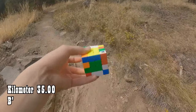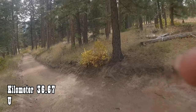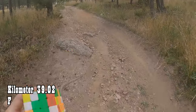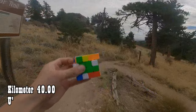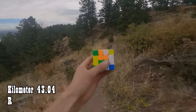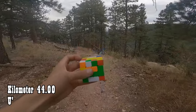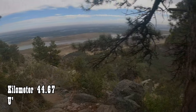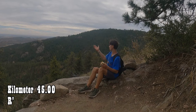35 kilometers: B prime. 36 kilometers: U. Which way should I go? I pick this way. 37 kilometers: L2. 38 kilometers: B. 39 kilometers: F. Wow, I am high up here. 40 kilometers: U prime. 41 kilometers: F prime. 42 kilometers: UW. 43 kilometers: R. I just can't stop looking at that amazing view, even though it's cloudy. 44 kilometers: U prime. It looks like the trail is a dead end and the way you're supposed to go is to jump off a cliff. Oh, it looks like the trail keeps going. 45 kilometers: R prime, and a good place to stop for lunch with the view in the background.